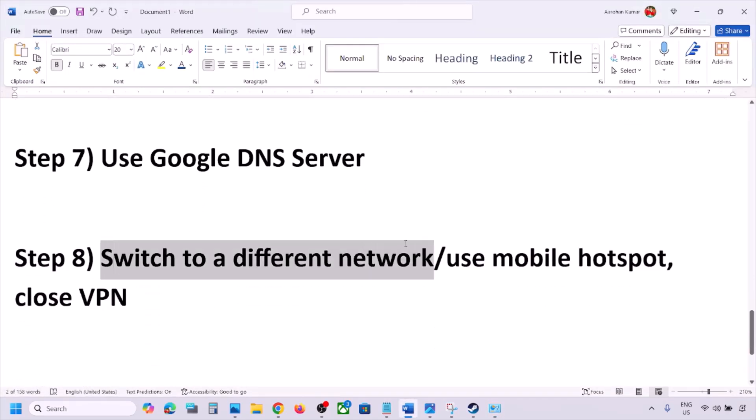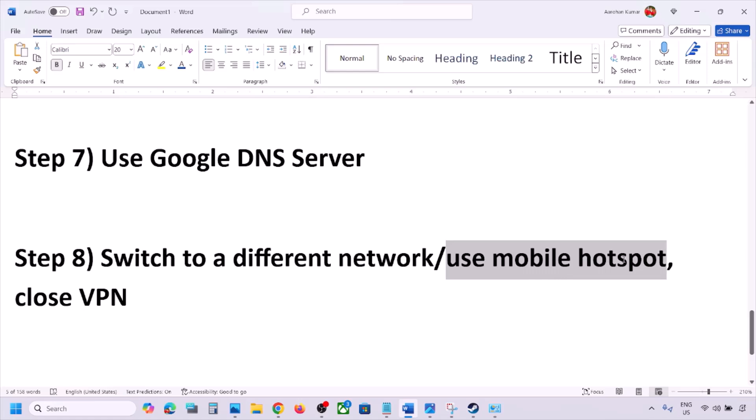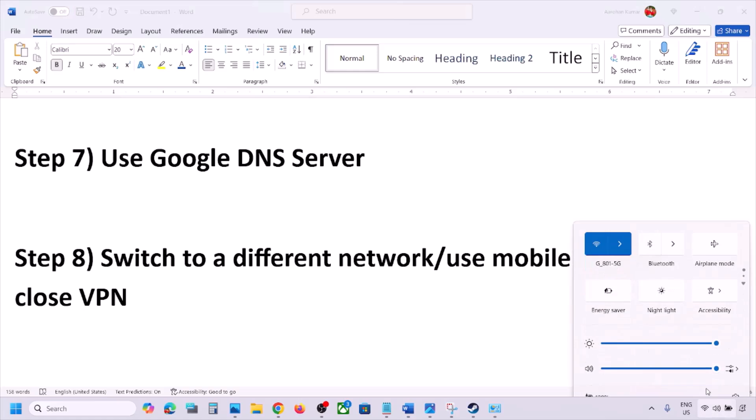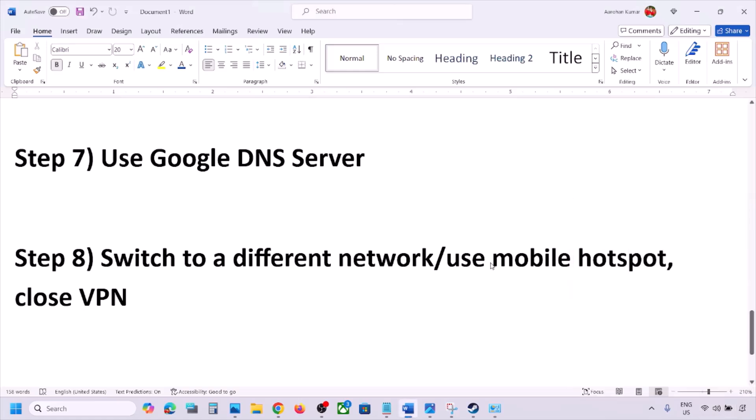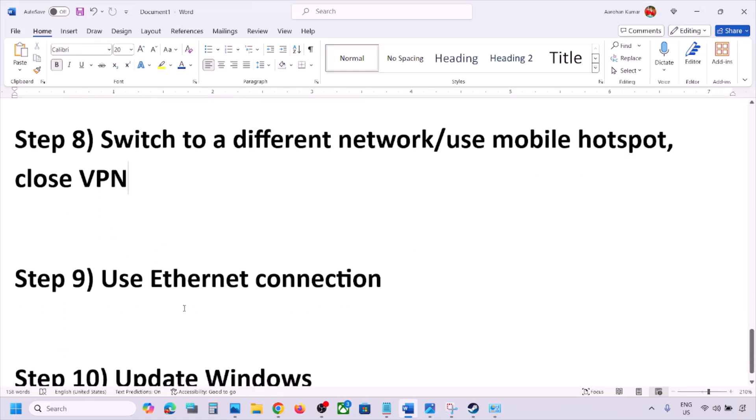The next step is to switch to a different network. If you have another network available, connect to it and check. You can also switch to a mobile hotspot — turn on mobile data on your phone, turn on the hotspot, and connect your PC to your phone's network, then launch the game and check. If you are using a VPN, close it and check. You can also use an Ethernet cable — connect it to the Ethernet port of your computer and check.